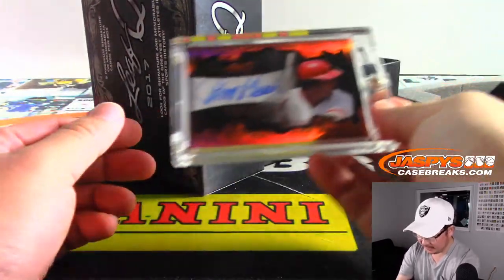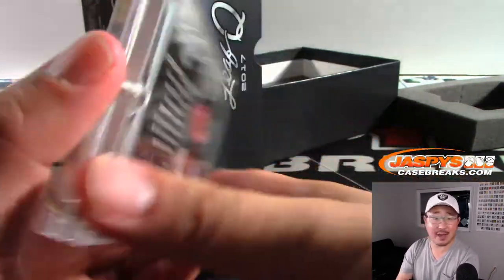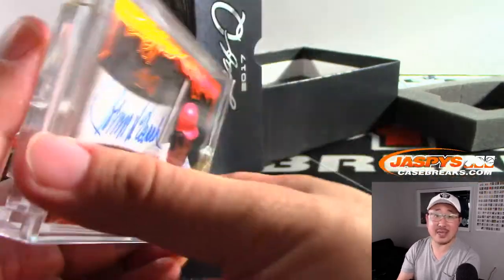Next up is Johnny Bench. Nice — legendary backstop Johnny Bench. Daniel with the letter B for Bench.